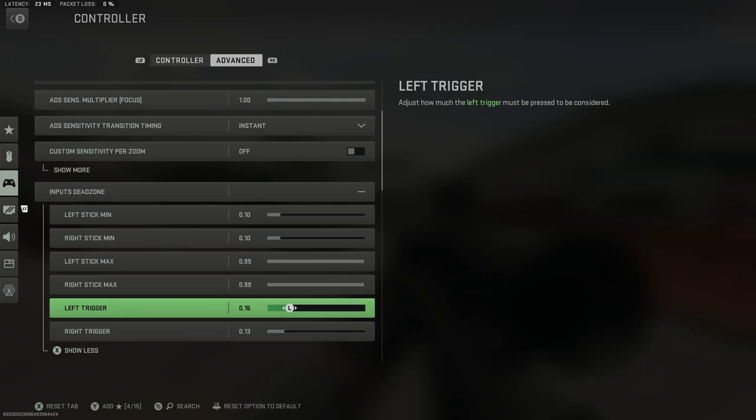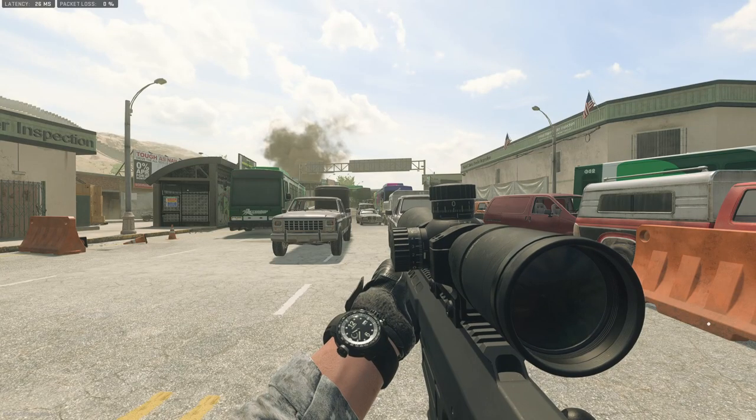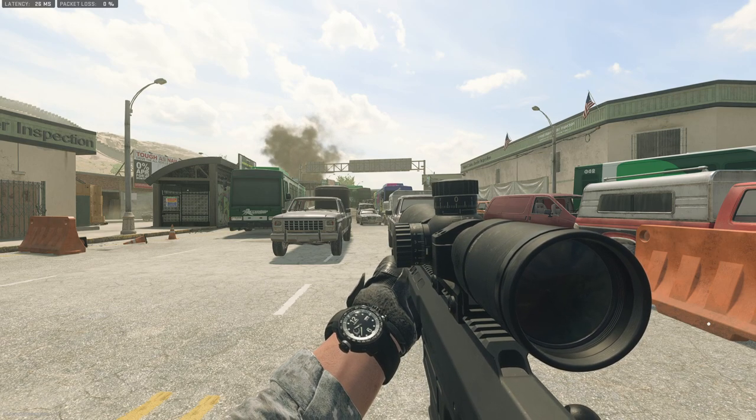Let's hop back into trigger dead zone. This is the default setting — if I turn it all the way up and then click 'Reset Option to Default,' it's going to go back down to 0.13.